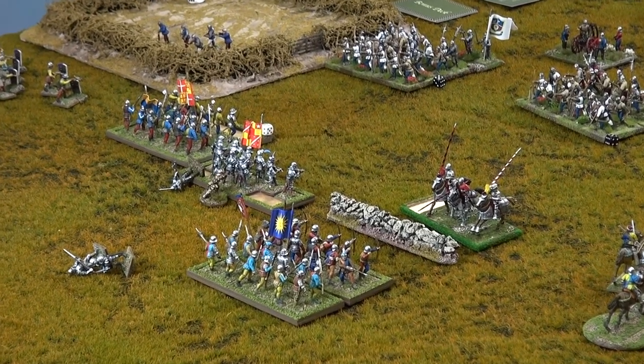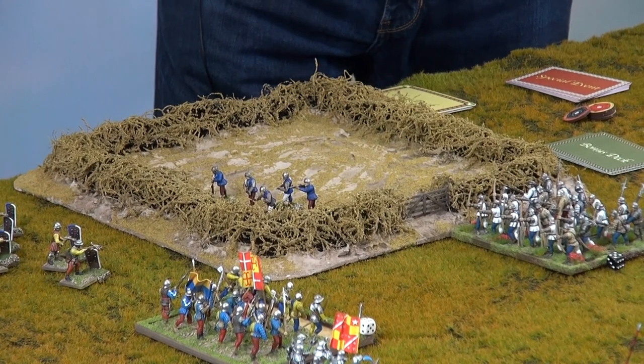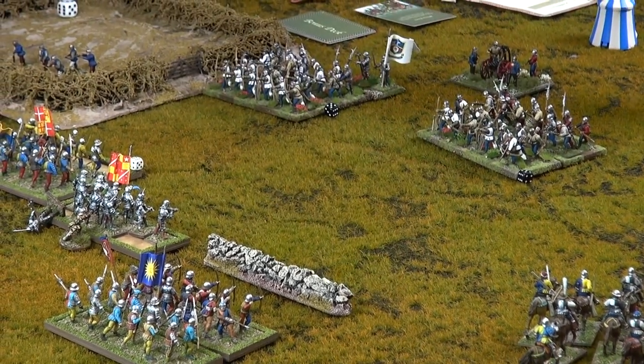We do have a couple of morale tests. The first one is for the unfortunate knights over there who are now down considerably. They've lost five. Are they in disarray? They're not in disarray because they didn't cross the ditch. It's d6 plus one, you need a five or six to keep going. Three - they failed and it's below four, so they're broken.